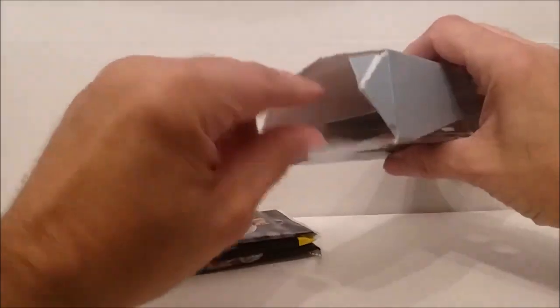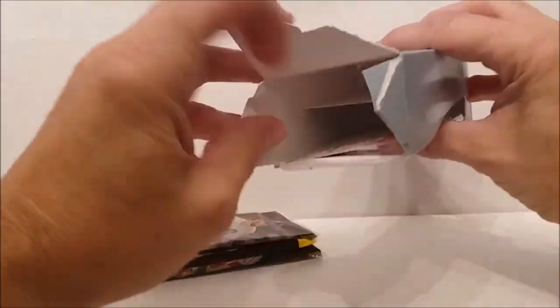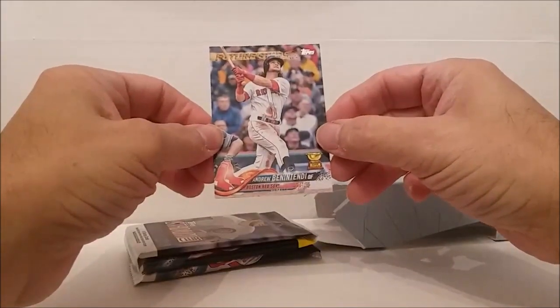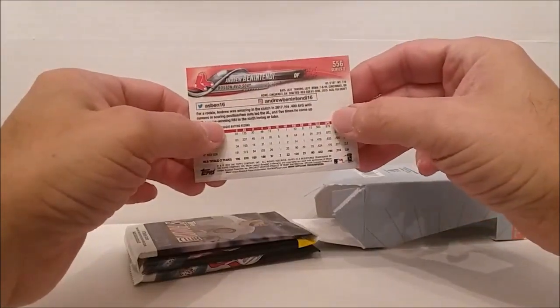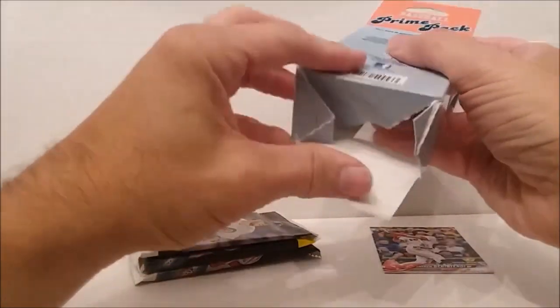Whatever that thick pack may be, that doesn't really mean anything. Let's get that bonus card out and see who that is. I wish when they're going to give you a loose card that they would at least put it in a plastic sleeve. All right, there he is — Andrew Benintendi rookie cup card 2018. I guess that's pretty good for what it is, though it's not his actual rookie card.